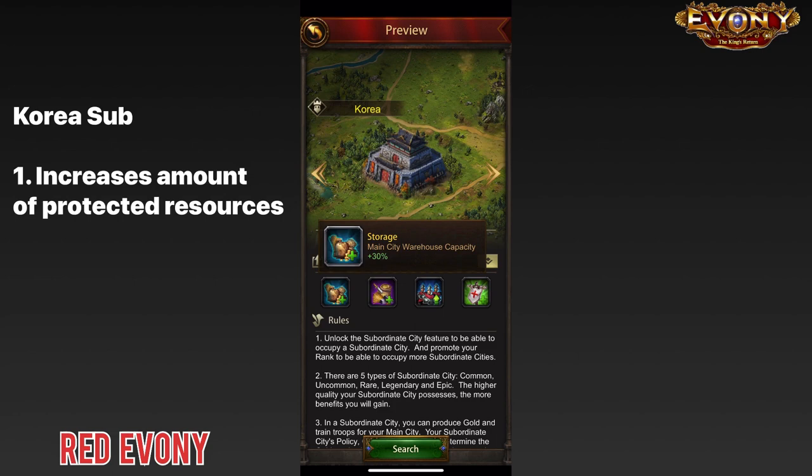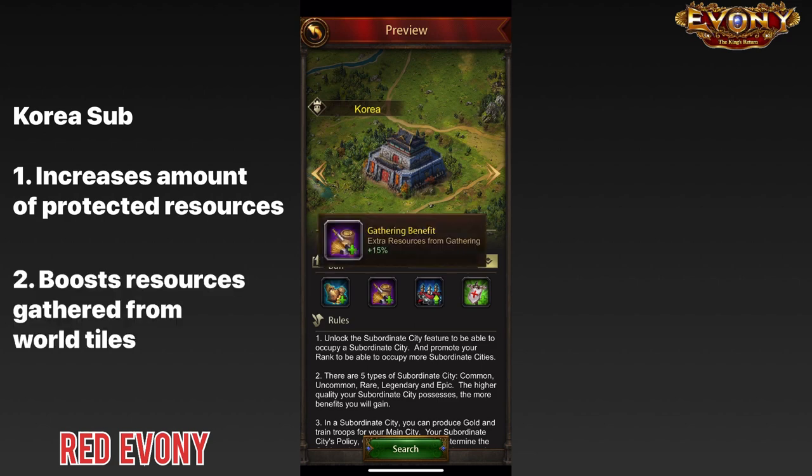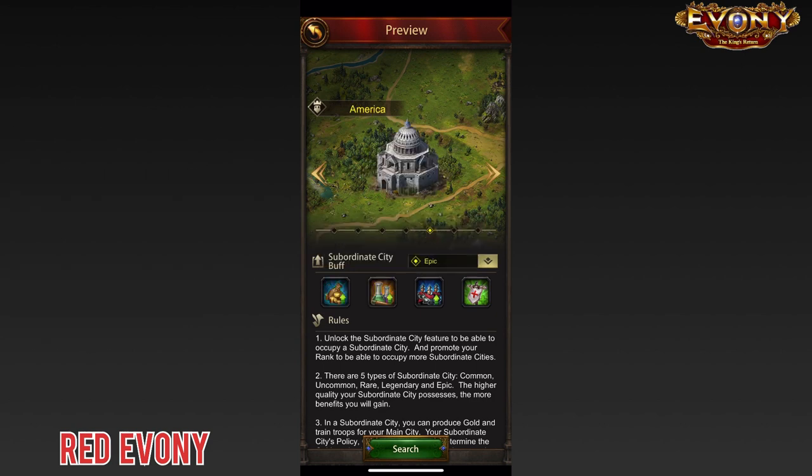Moving on to the Korean subsidy. First buff: main city warehouse capacity — it increases the amount of resources that can be protected from being stolen during PvP. Second buff: extra resources from gathering — when you send your troops out to gather on the world tiles, they bring back a certain amount of extra resources on top of what they have gathered.